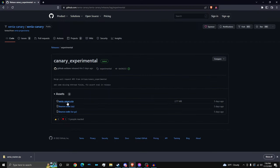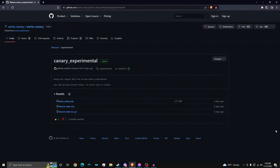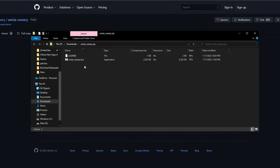So this is Xenia Canary. I don't know the difference between Xenia Canary and Xenia Master, but I'm running it just fine. I'm running Red Dead just fine on Canary. So I'm going to download Canary and save it. So here it is right here.